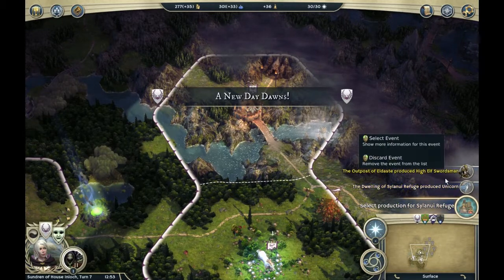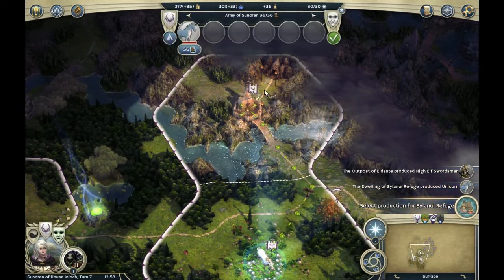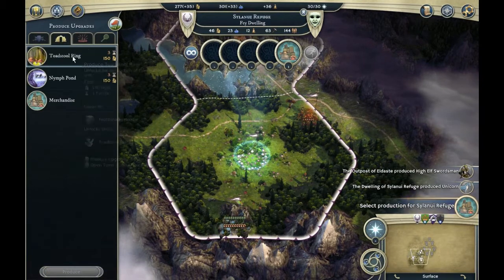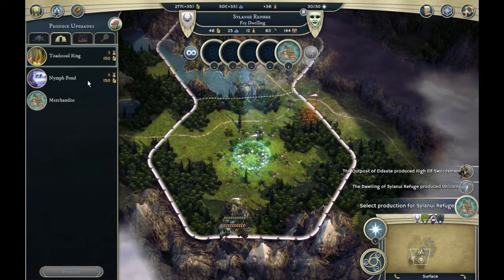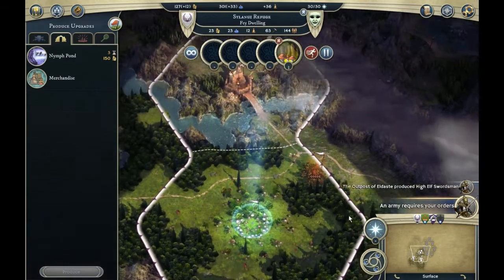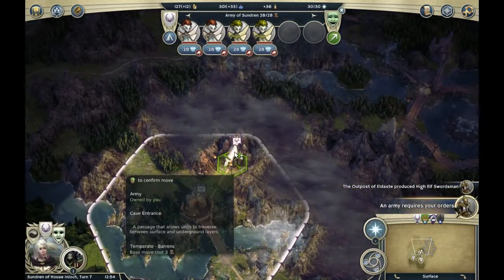Produce higher swordsmen. Refuge unicorns — yay, I have unicorns! Select production for Silanui Refuge — let's build a nymph pond. Now let's produce a toadstool ring. Okay, moving on — let's select the fairies and move underground.